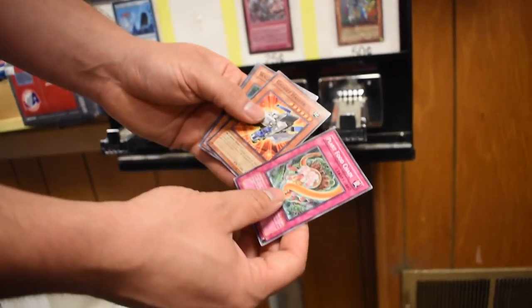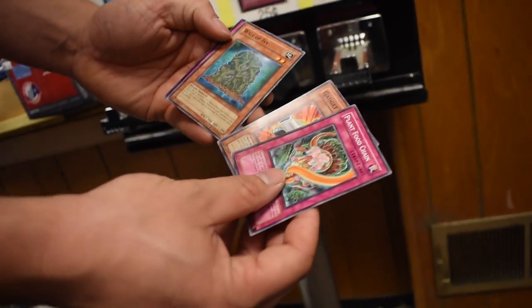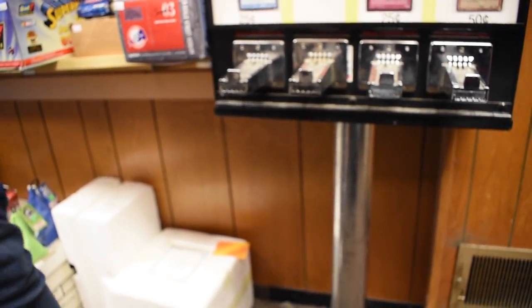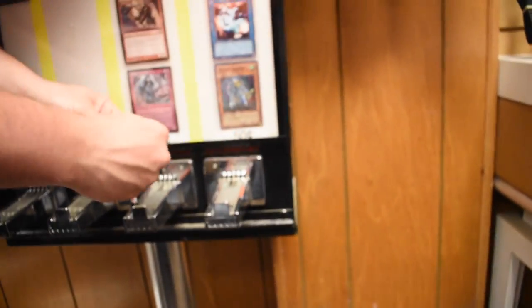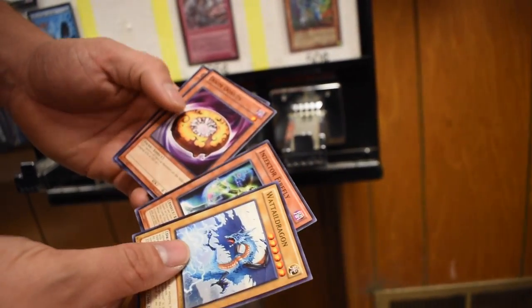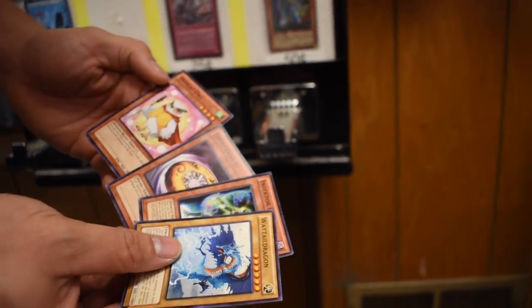Wall of Ivy. Thing is, there's some commons like Crossroads of Chaos that are worth a couple of bucks - I just don't know the names of them. That's a whole Metamorphosis - that's a good common. Watt Dragon, Infector Firefly, Doom Donuts again, and Overlay Al. That's what you get when you go to Speedway and get Krispy Kremes.